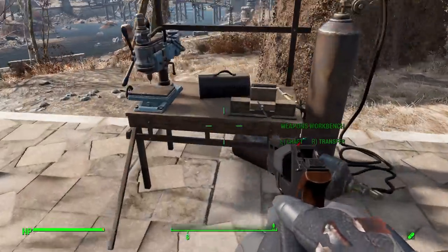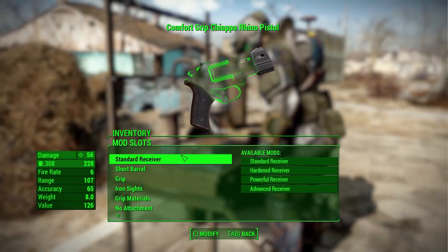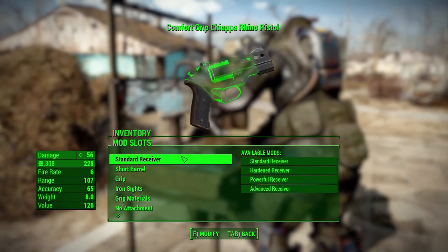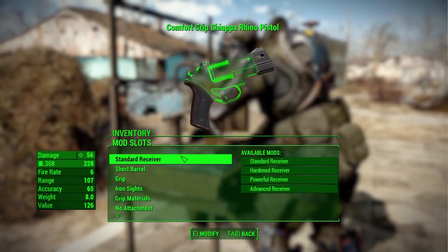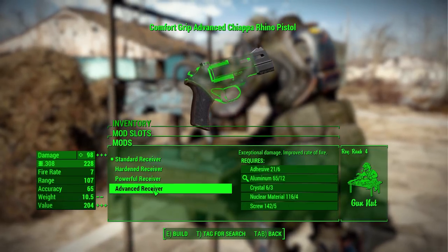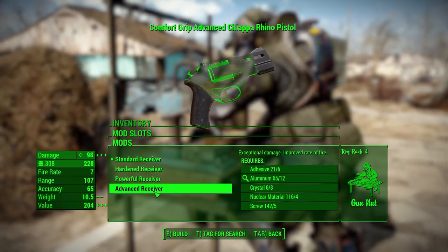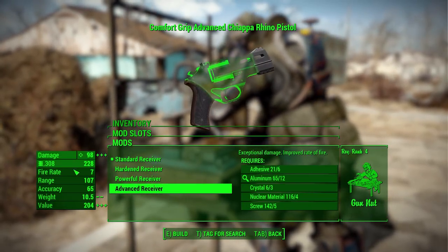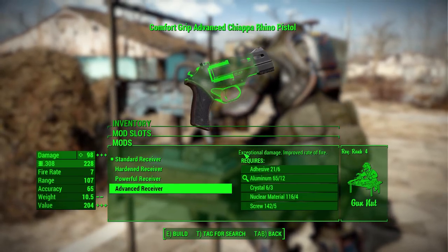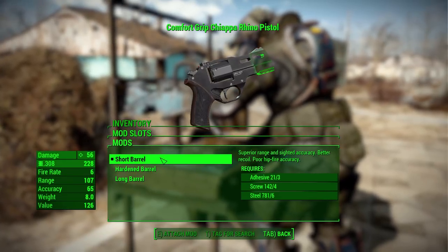Now let's look at the modifications we have for these weapons. Like I said, it isn't a huge number, but I think it's a good number of mods for an initial release. I do hope to see a few more added as time goes by. First, in the receiver category, we have just four options, from the standard on up to the advanced, which brings you to the highest level of damage as well as an improved firing rate.